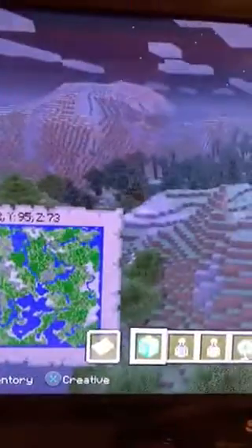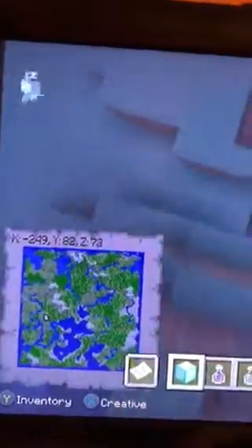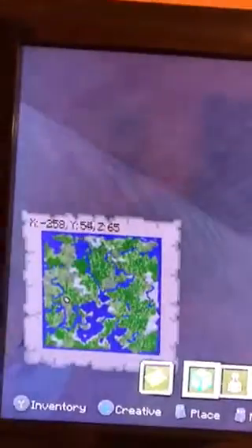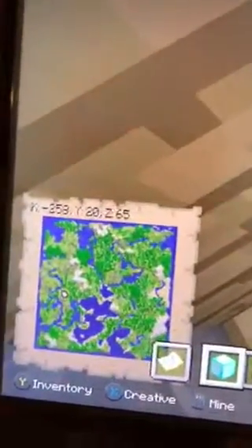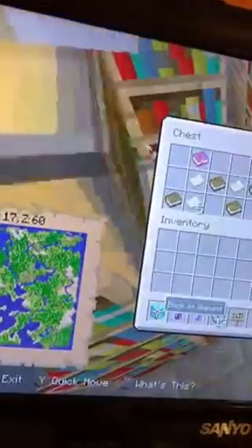We will now show you the end portal and stronghold library — the library will be first. This is it right here and this is at X minus 258, Y20, Z65. Sorry about that, I'm kind of sick today. In here there's just books — no enchanted books in the first chest — but in this one there's one enchanted book and it's an Efficiency III enchanted book, which is pretty good for a pickaxe.